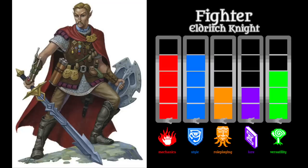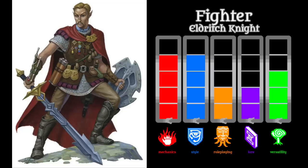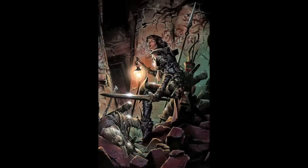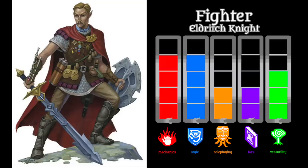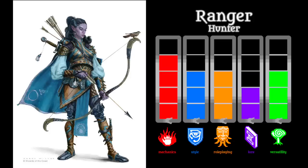Moving into upper C tier, we find the eldritch knight, a proud member of the long-standing tradition of blending a martial class with arcane magic. This archetype is essentially one-third wizard woven into a fighter, and aside from spellcasting, it gains some really cool features: weapon bond, war magic, eldritch strike, and arcane charge. I was seriously considering putting the eldritch knight in B tier, but its fighter core holds it back in terms of role-playing and lore. Of course you can craft an engaging character story, but the class itself does you no favors in this regard. It's largely just focused on, well, fighting.